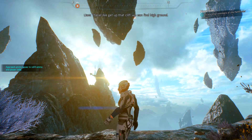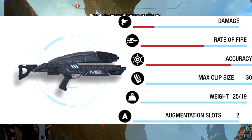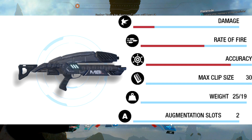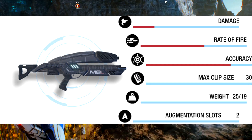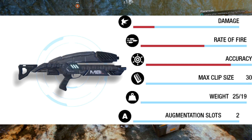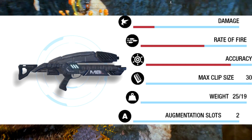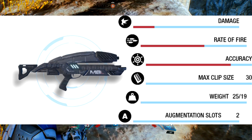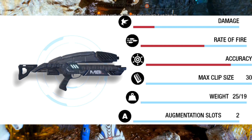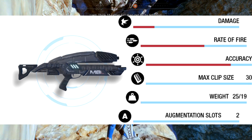The M8 Avenger is a low damage, high accuracy and high fire rate assault rifle. Its firing rate is automatic and its ballistic type is standard — just a standard MWS assault rifle. You build it with omni gel canisters, iron, cadmium and element zero. With this high accuracy you're going to put a lot of rounds into your opponent. It has a clip size of 30, making it a close to mid-range weapon.